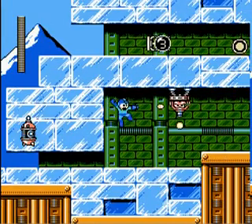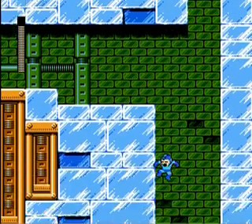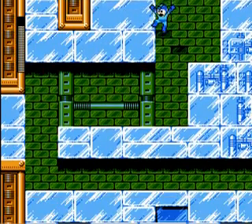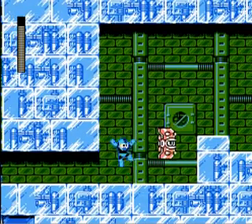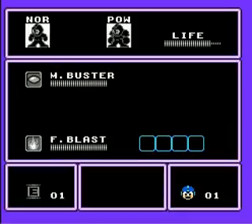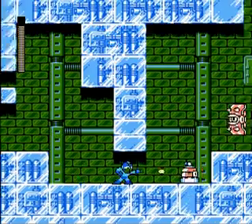Basically, you can use Flame Blast to melt those ice barriers, but the problem with that particular... I wanted to get to that ice block so I could break it with Rush Power. That one-up at the beginning — making the jump back is really hard without Rush yet. It's possible, but I've done it like three times out of 20 attempts.